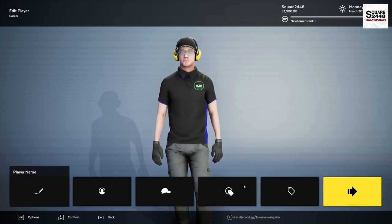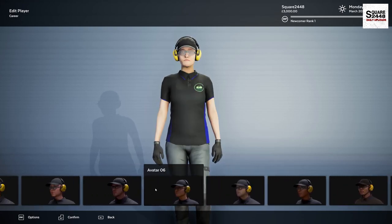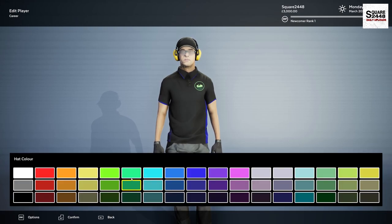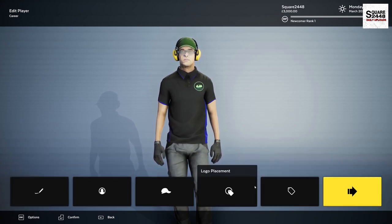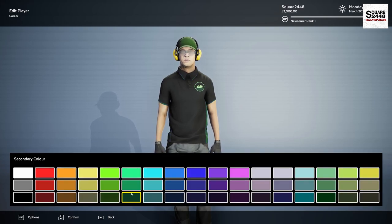Let's go Edit Player and see if we could just change a few things here. Player Avatar — just keep on scrolling through, and I think he'll do the trick for us. For the hat, I think we're gonna go with the green hat since we're mowing lawns, and we're gonna go with the logo on the front and back. Uniform Colors — we could change that, I really do like the matching logo. Let's fix the green just a little bit — yeah, that matches the logo, perfect, and it matches the hat.